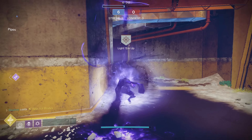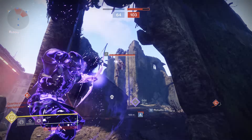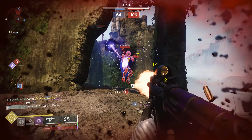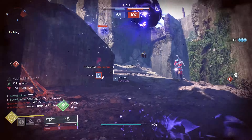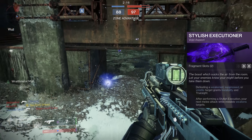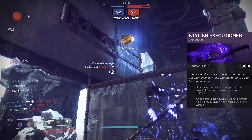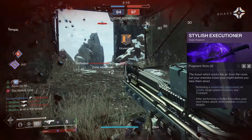Shadow Dive can also be spammed during your Spectral Blades super for extra maneuverability, which is fantastic. The last aspect is probably the most nuanced and difficult to use effectively, but if mastered, it can be incredibly effective. Stylish Executioner provides wallhacks and invisibility after a weakened, suppressed, or volatile target is defeated.